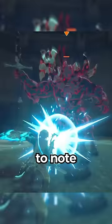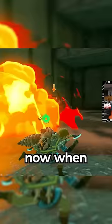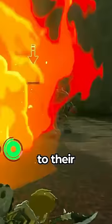It's important to note that Lynels can use every weapon Link can, from swords and shields to spears and claymores. Now, when fighting these lads, it is very important to pay attention to their movements, as once they start an attack, it will come out real fast.